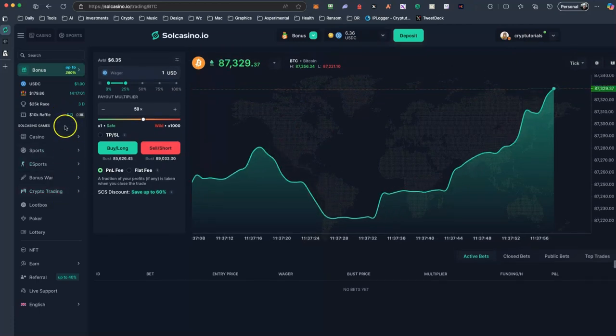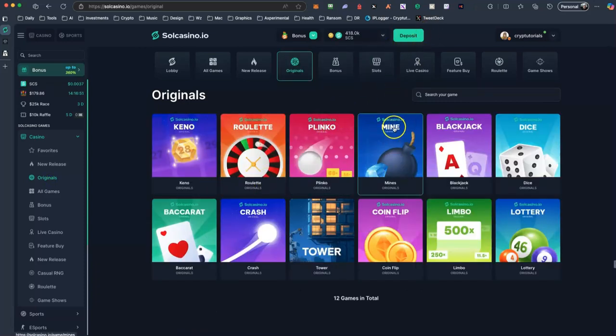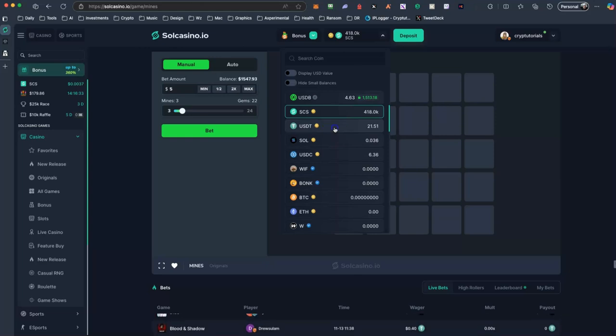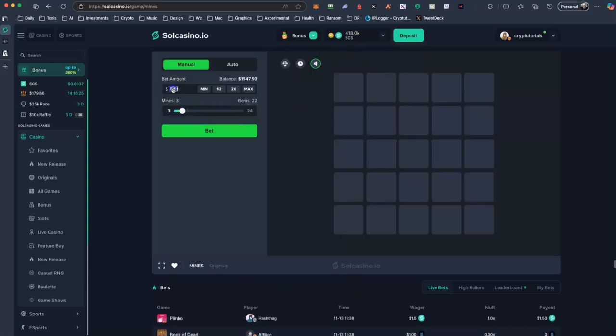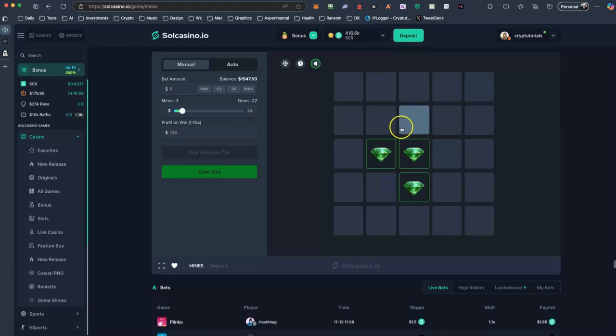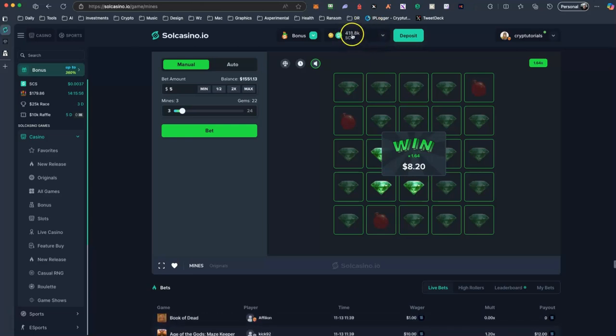What I'm going to do is go into the originals. I will use my CCS tokens here and I will go to Mine. I will gamble $5 evaluated in CCS. I have selected that there are three mines on the map out of 24 pieces. I will bet and start opening various slots. I will cash out — I bet 5 and I'm going to win 8.20 now because I didn't step on any mine. Now I have my profit, as you can see it has increased.